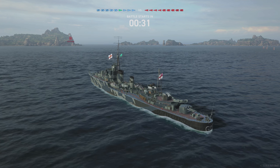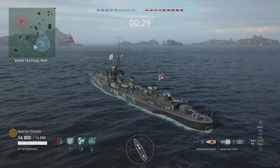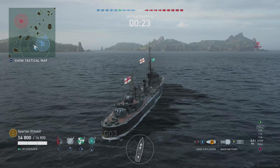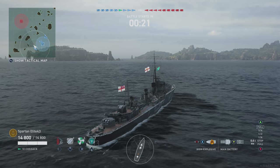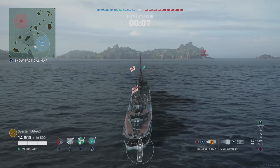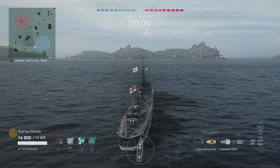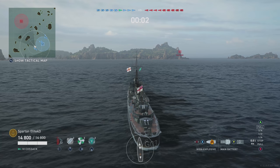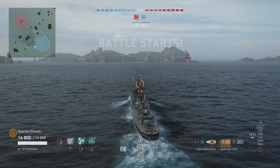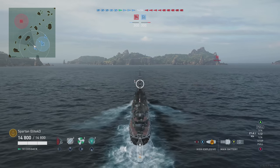Hello everybody and welcome back to World of Warships and Legends. My name is SpartanElite43 and tonight we are in the Cossack Tier 6 British Premium Destroyer. I'll be real honest with you, I'm skipping the intro that we normally do for this ship, mainly because I don't know if I'm doing a good enough job with the build. I've tried both my Reginald Tierwit build that I use on my Lightning, and also ranked up the other commander to try for a more gun-focused build, and that's what this is.